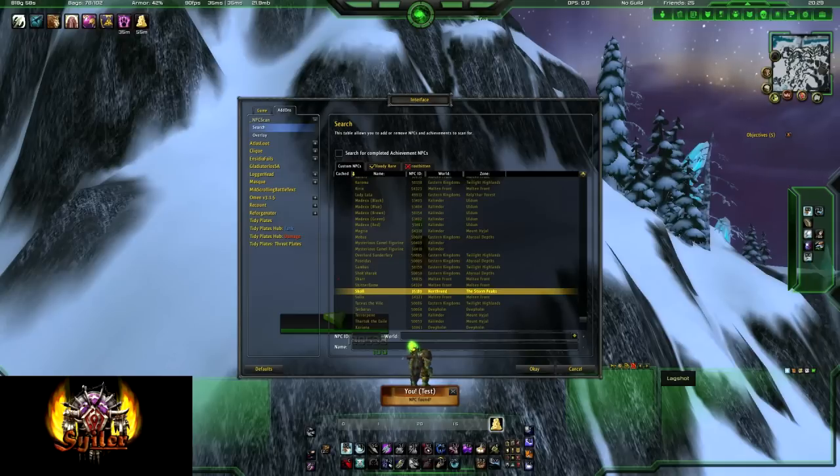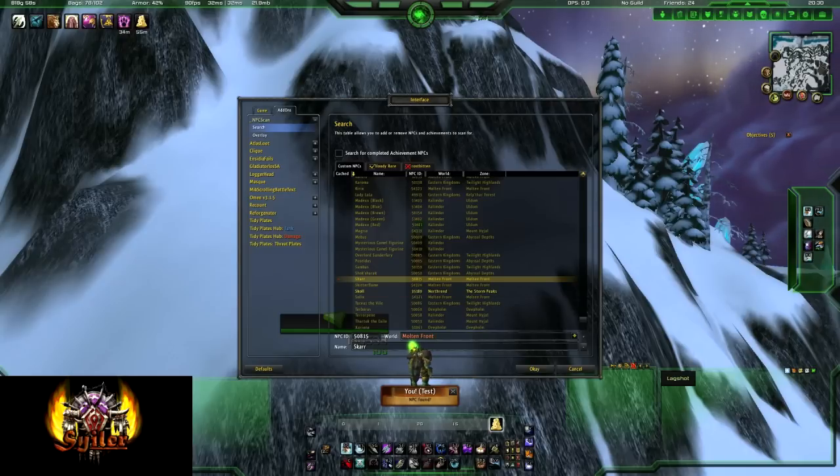Usually when you log on as a hunter, Skoll will be automatically added, but you may need to add him manually. Go to your Interface, then Add-ons, then NPC Scan, then Search. At the box at the bottom, type in his NPC ID — which I'll put in the description — that's 35189, his name Skoll, and where he spawns. Then you'll be able to click the plus sign to the right to add him. It's blacked out for me because I've already got him added.